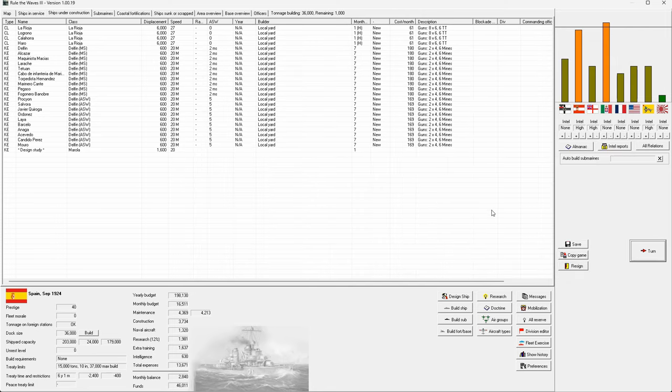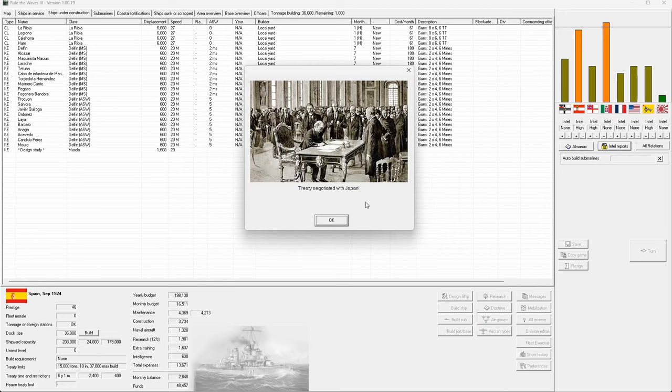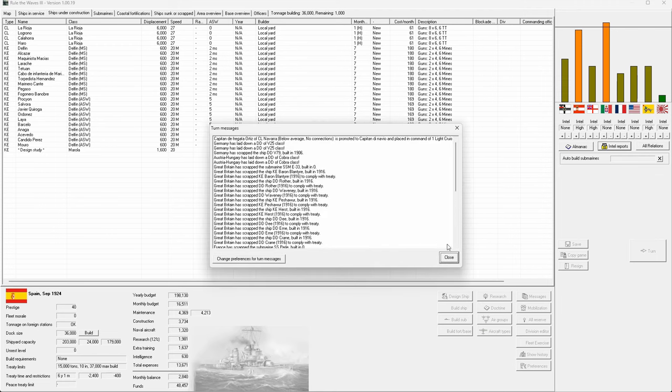Japan would like an alliance — I'm happy with this, we've had it before. Might stave off a war but we shall see. Advances in AAA — medium AA weapons okay.